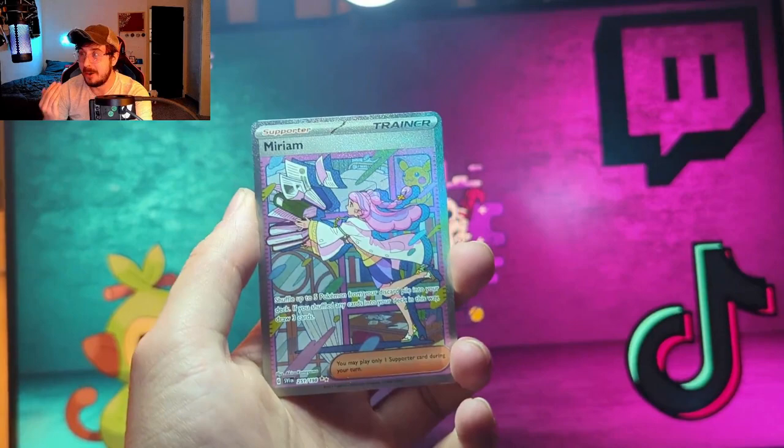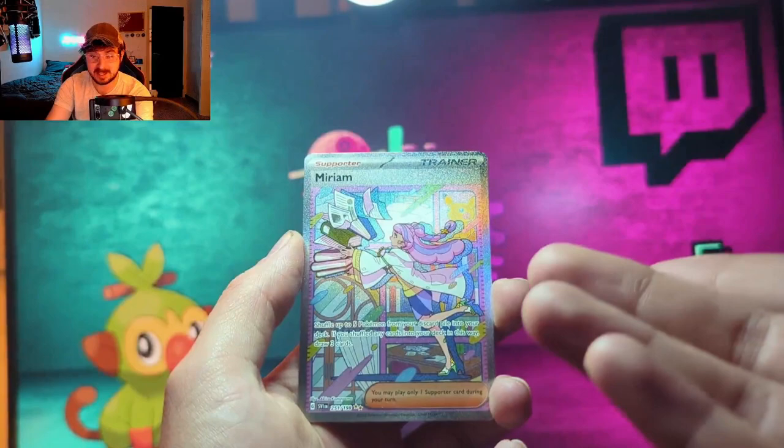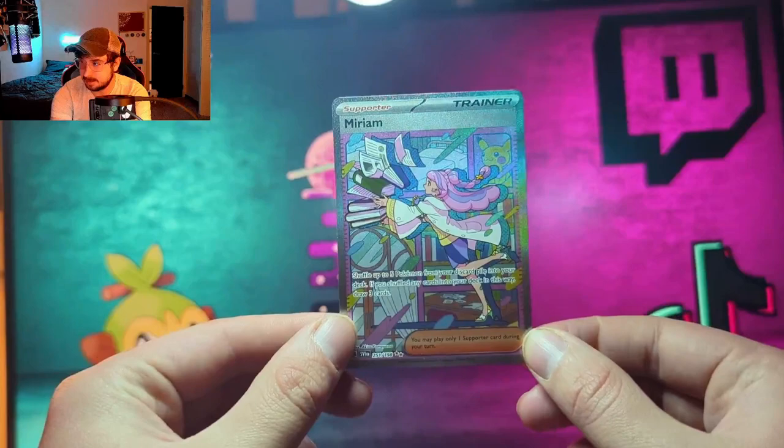If you've enjoyed this video, hit that like button and smash that subscribe button — it would mean a lot to me. Let's see what we can get — we got Quaxly, Scovillain, Charcadet, Stonjourner, Meditite, a reverse Pawniard, and... did I speak this into existence? I'm... huh — I mean I know it's worth next to nothing now, but I still needed it and here it is — it's right here!